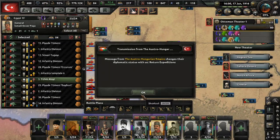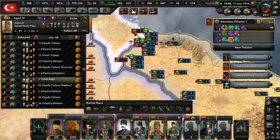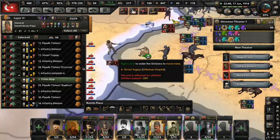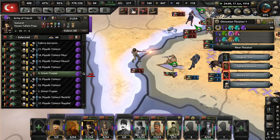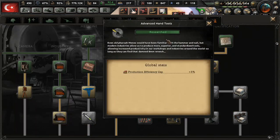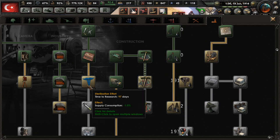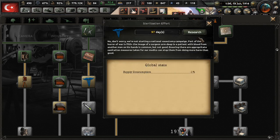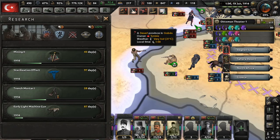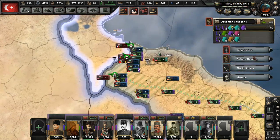There goes our hopes of conquering Tunis. Excellent — Advanced Hand Tools. That is going to up our production efficiency cap. Next: Sterilization. That will take our supply consumption down by 1% — not much, but enough.